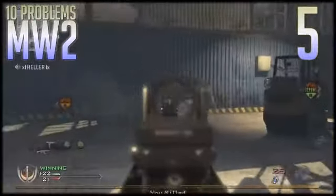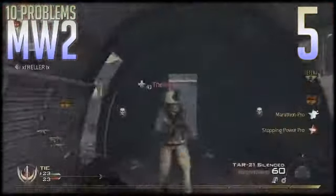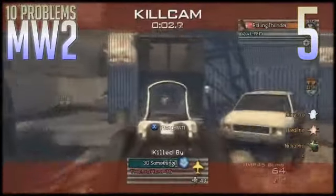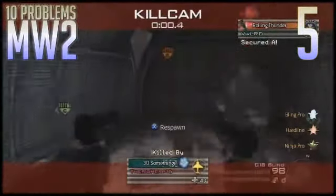Number five is the horrific spawn system in the Call of Duty franchise. This isn't just Modern Warfare 2 — this has been going on for as long as I can remember. I'm sure it's not that hard to fix the spawning. Spawn us away from people, not inside them.